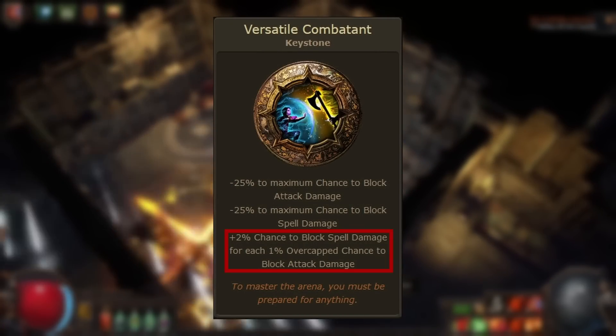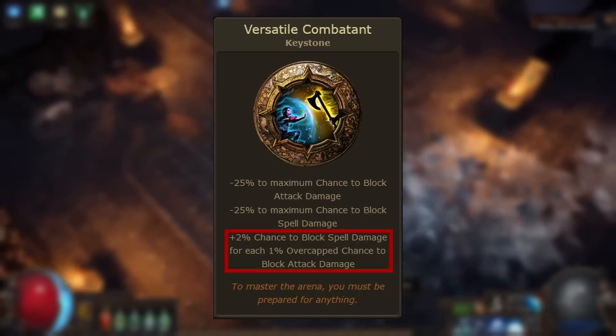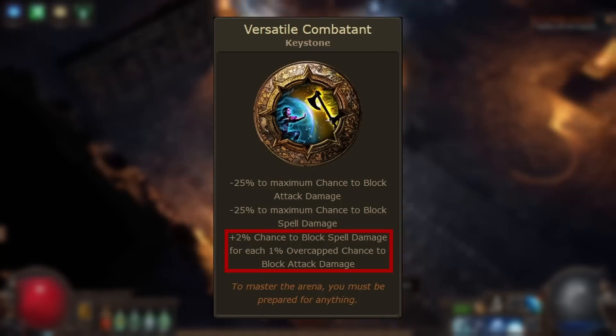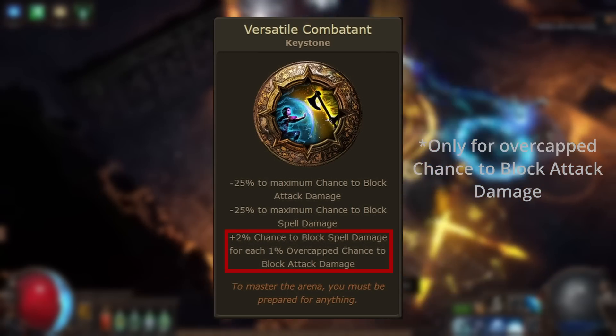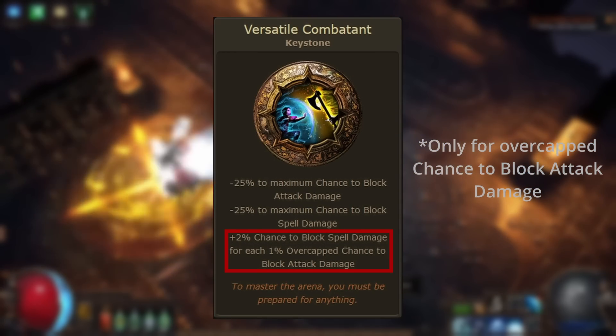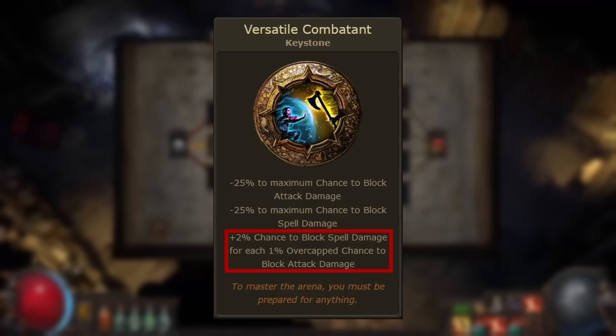So why would they invest into block and use this keystone? Let's take a look at the upside: plus 2% chance to block spell damage for each 1% overcapped chance to block attack damage. Once you've reached the maximum chance to block attack damage, any additional attack block chance also grants spell block chance at twice its normal value. This is incredibly powerful, since modifiers to spell block are typically much harder to find than those for attack block.